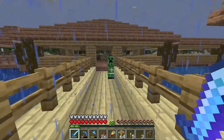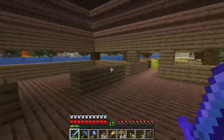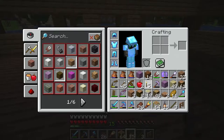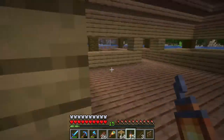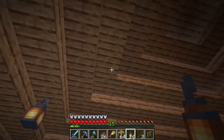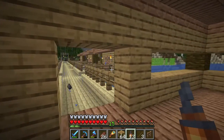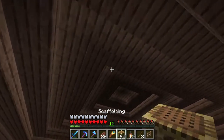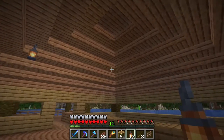I just grabbed up a bunch of wood. Apparently a creeper moved in — I got rid of him. Now we're going to need to get some lights. Off camera I made a bunch of lanterns which I wanted to put on all the fences, but I've only got 15 of them so I'll just use them here. I can hang them from the roof, though I'm not sure if that'll give enough light to stop stuff from spawning.